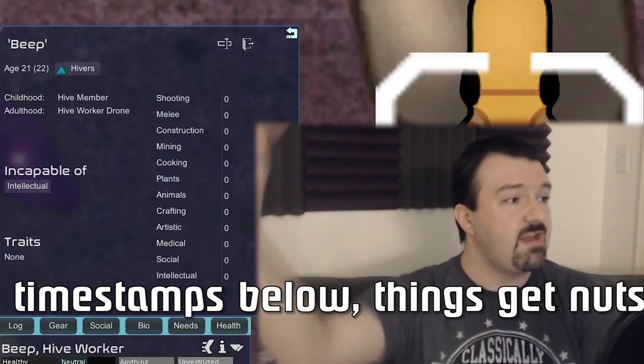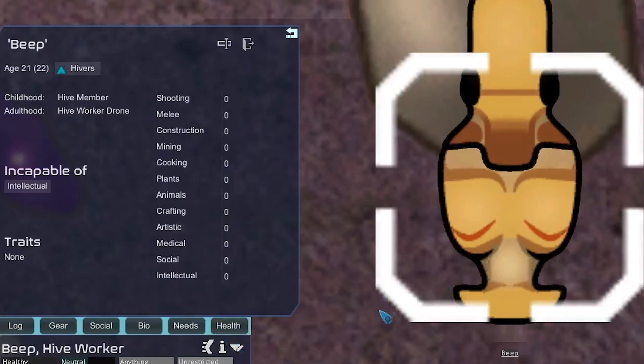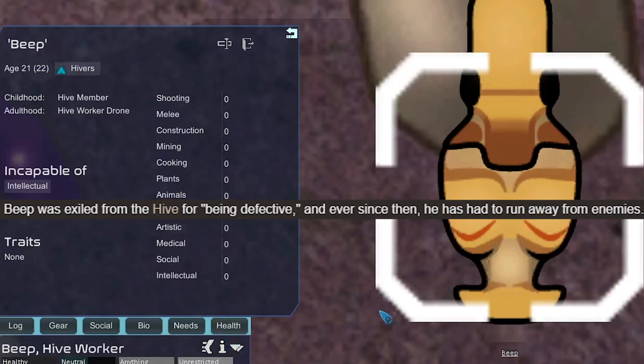I do apologize for the lack of videos — that was my depression. That being said, today we're going to be doing a Kenshi-inspired solo Beep run. There's a new Kenshi race mod on the Steam Workshop, and this is a Kenshi character who was outcasted from his hive for being defective, and we're just going to say that means he has no traits.